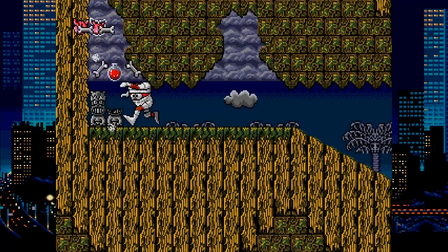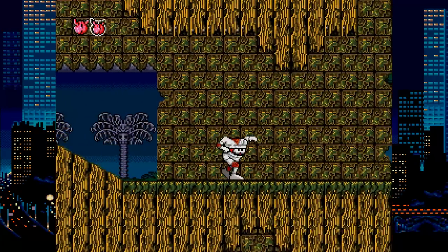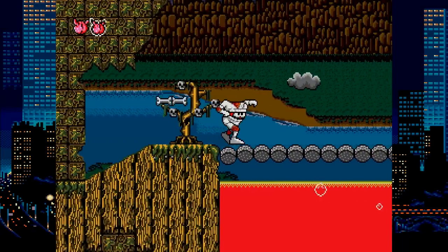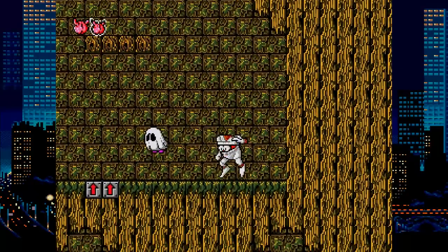Decap Attack is a funny little action platformer where you play as Chuck D-Head. You're a mummy, and you throw your head forward to kill enemies. You can find a skull to wear, which has a lot more range, but don't forget to pick it up again after you throw it. Great music, colorful artwork — I'm down for this one.